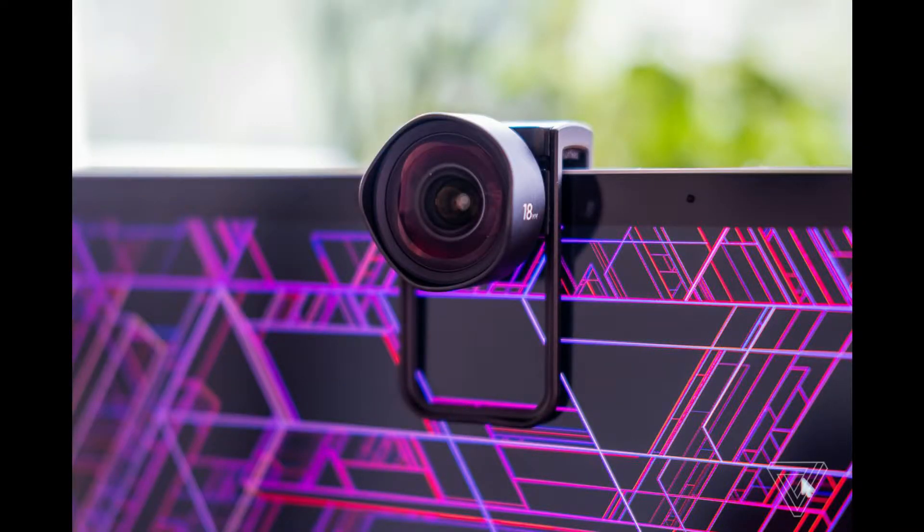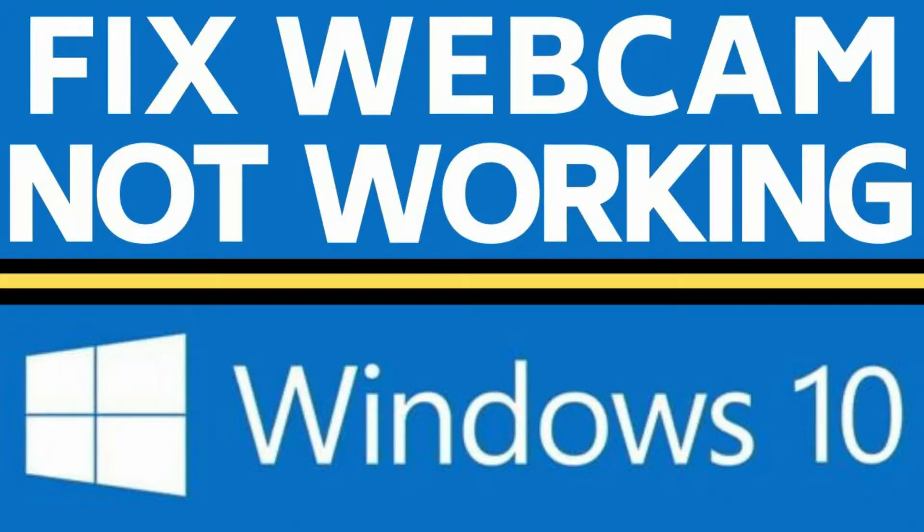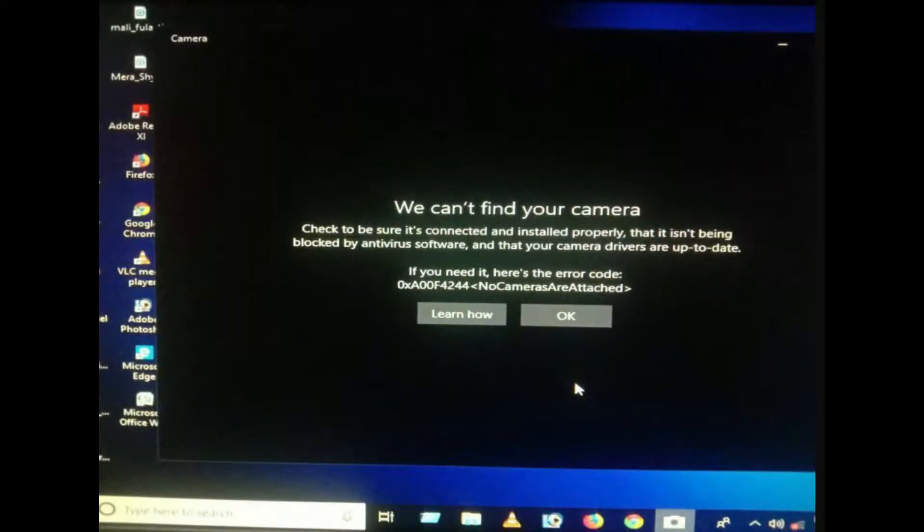The next problem is tracking down resource-hogging apps. If your PC is grinding to a halt, perhaps with the disk firing like crazy, there is a good chance that one program you are running may have developed some kind of issue that is sapping your system resources. Luckily, there is an easy way to find out if any app has gone rogue and is bogging down your computer.